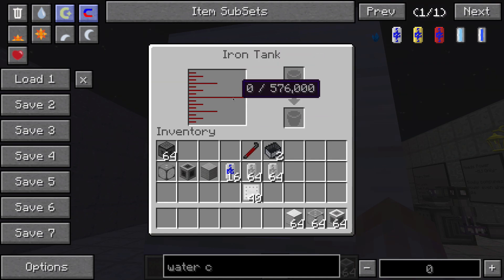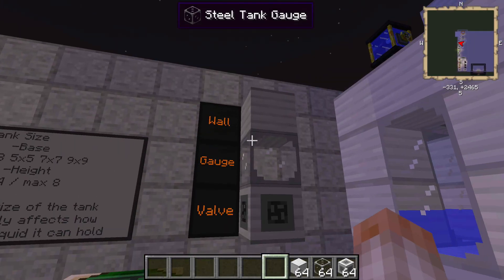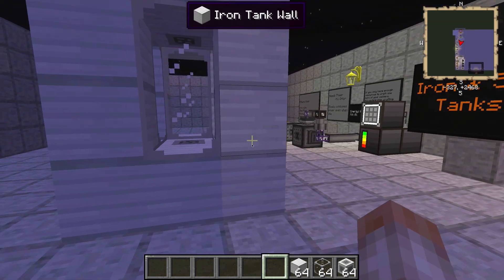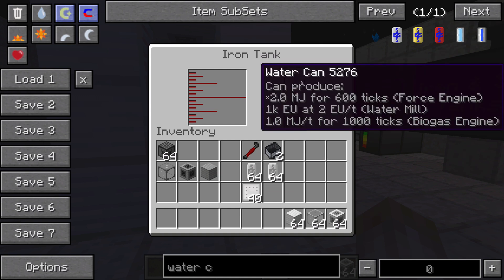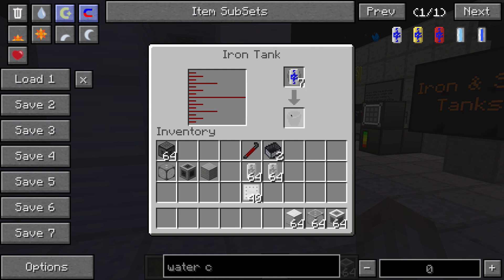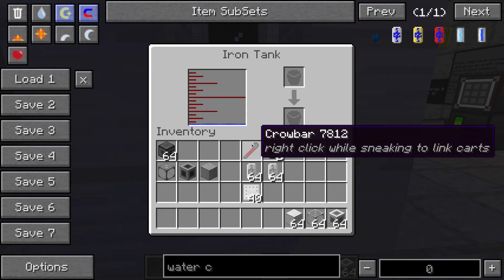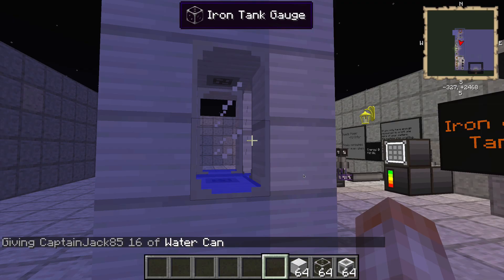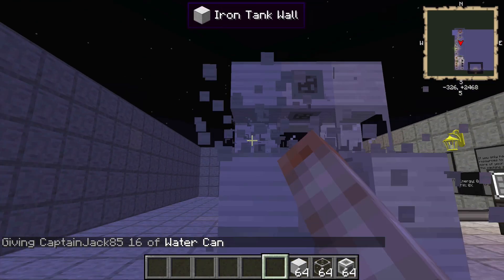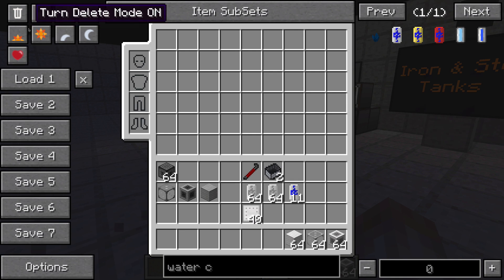This can hold 576,000 millibuckets of some sort of fluid. You have the walls, the gauges, and the valves. Now inside of here you can put some water cans — whatever kind of liquid device you have — and it will empty it out into your tank. Bear in mind that you're going to lose your can, so be careful when you do this. That's your standard tiny minimum-sized Railcraft tank.